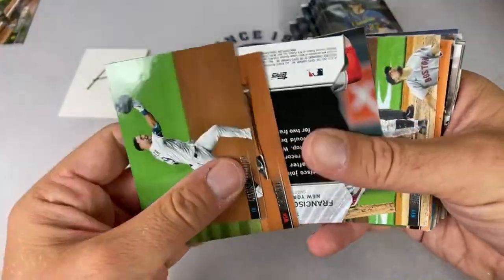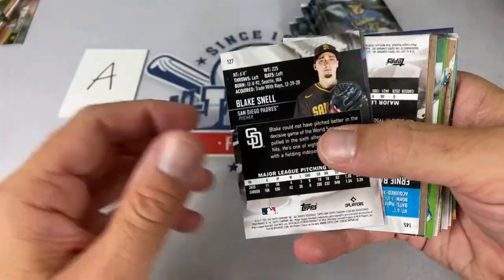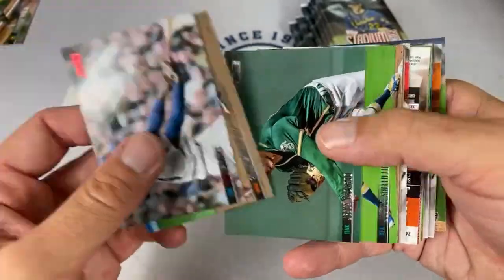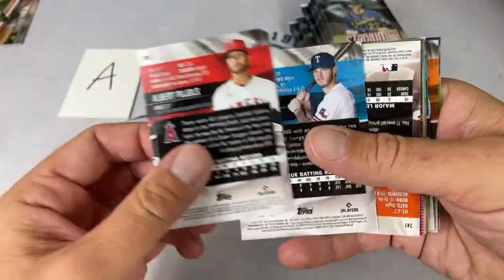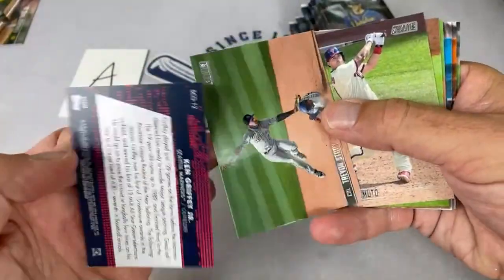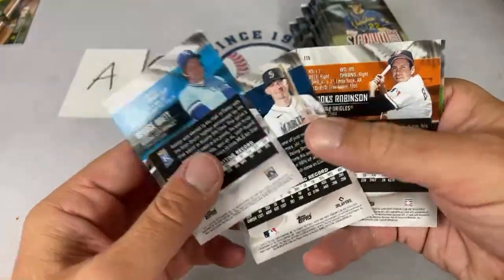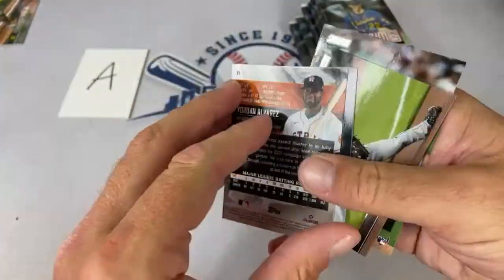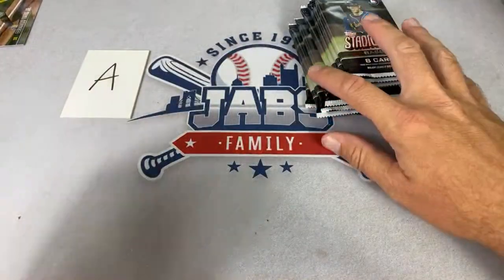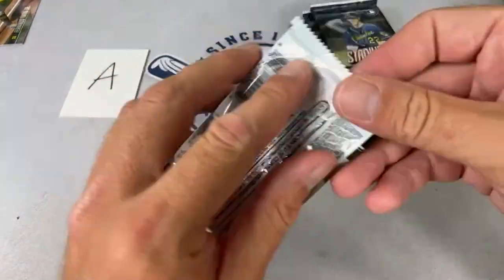Andrew says he's finally joining the Patreon group — thanks, man! For Patreon members, I put all seven Target drop links up today so you wouldn't miss them. There's a nice Joey Bart card. A lot of people were able to get baseball cards today because of Target's huge drop. First up was Bowman blaster boxes, which sold out in about an hour. Then we had Topps Series Two blasters and Topps Series Two hanger boxes.